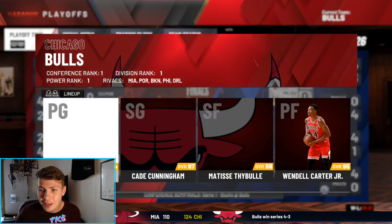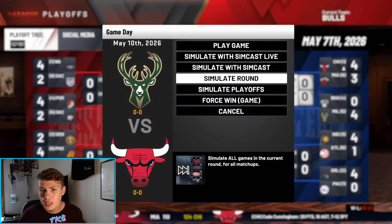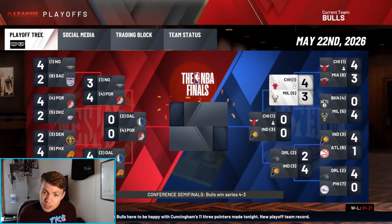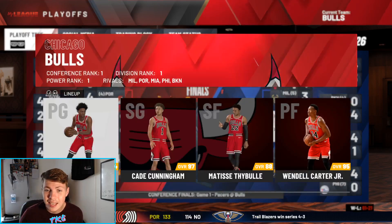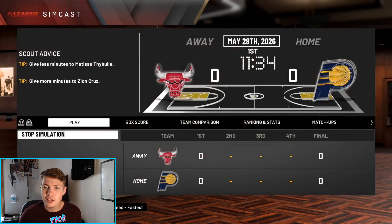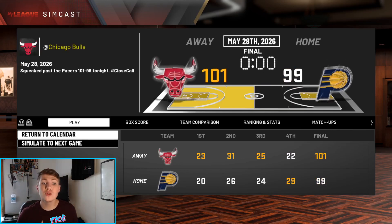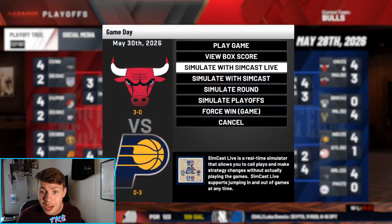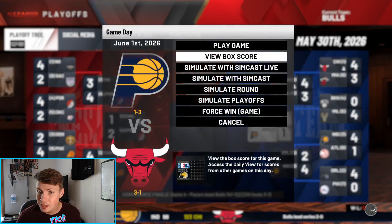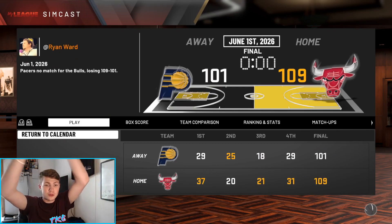After surviving seven games against Miami, we face Giannis and Drummond. We go up 2-0 — perfect. But these series keep going to seven games; I can't keep doing this. We go back and forth with them, series is close, games are close. Finally we win 4-1, the easiest series we've had all playoffs. Now we face Portland in the Finals, who has LaMelo Ball, Bogdanovic, Jalen Johnson, Jason Tatum, and Myles Turner.